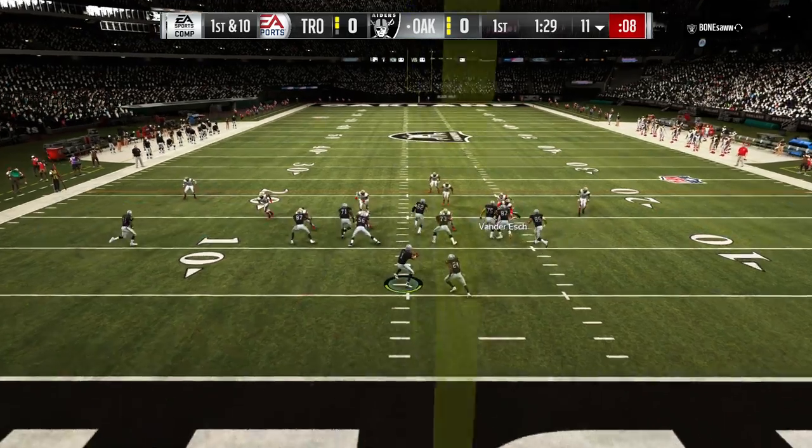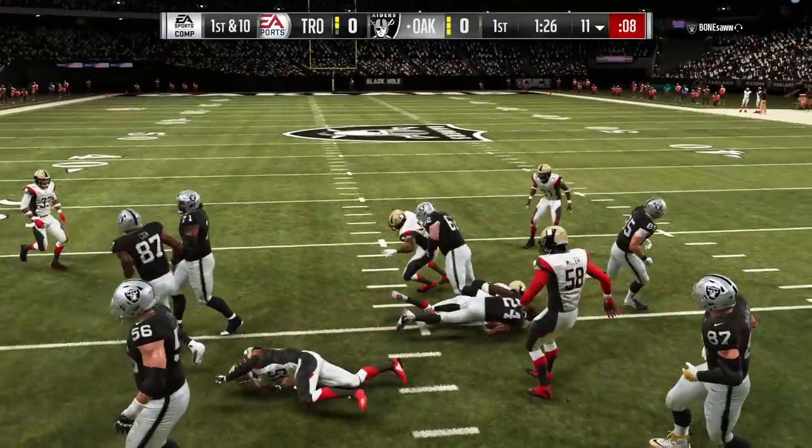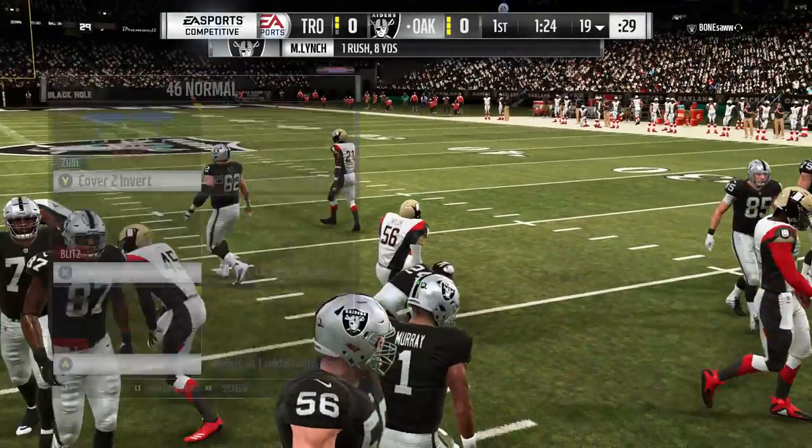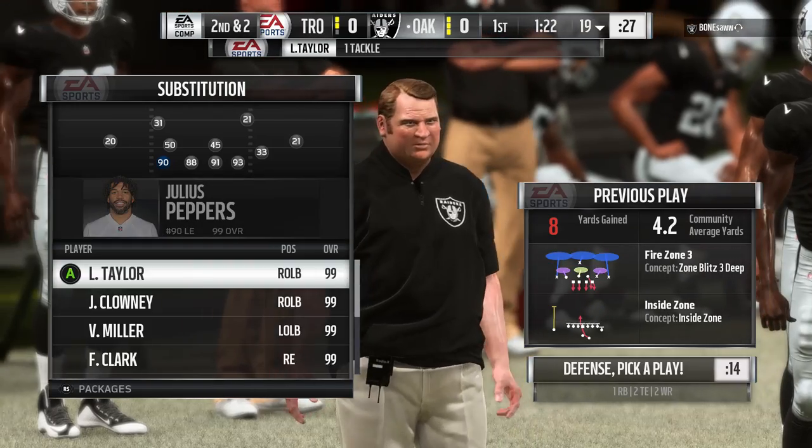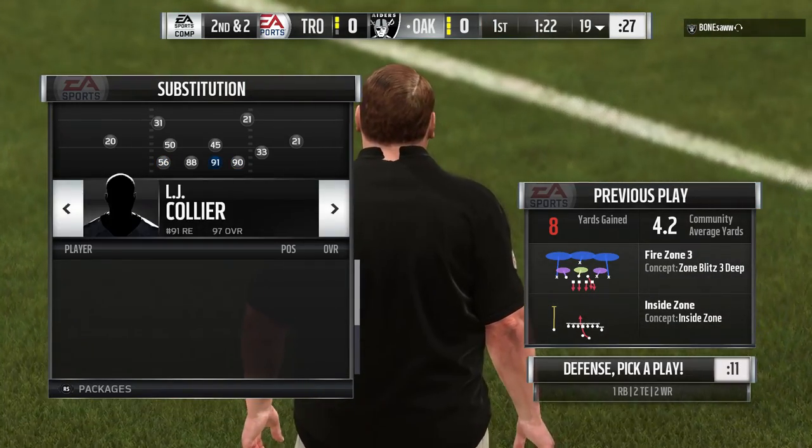Watching that run takes me back to something a famous old coach once said — any player he wants on his team, he wants to be agile, mobile, and most definitely hostile. Out from the shadows of their goal line, here's first and ten from the eleven. First carry for Marshawn Lynch — a nice gain, eight yards, and it's second and two.